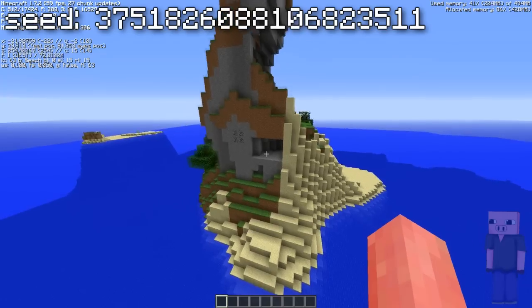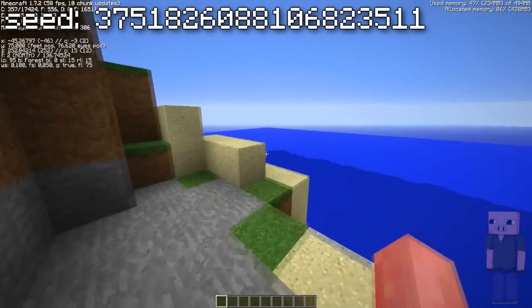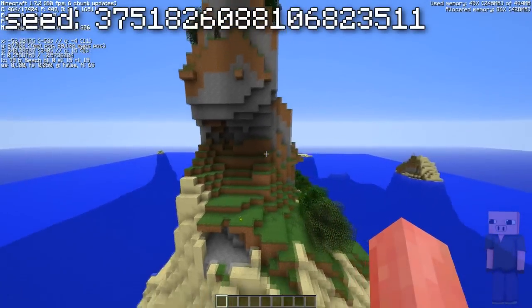I'm just going to fly around this thing — we have coal as well. Let's take a look inside here; just a small little hole in the mountain.